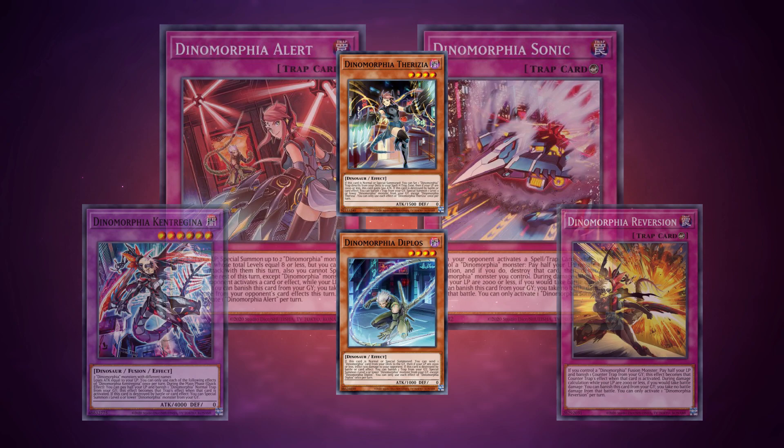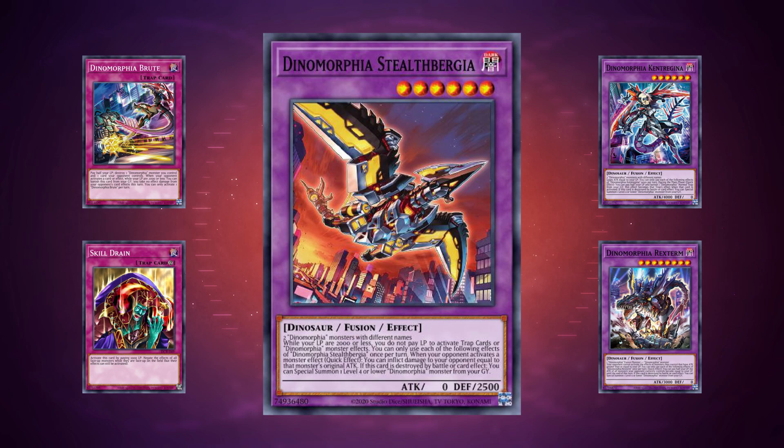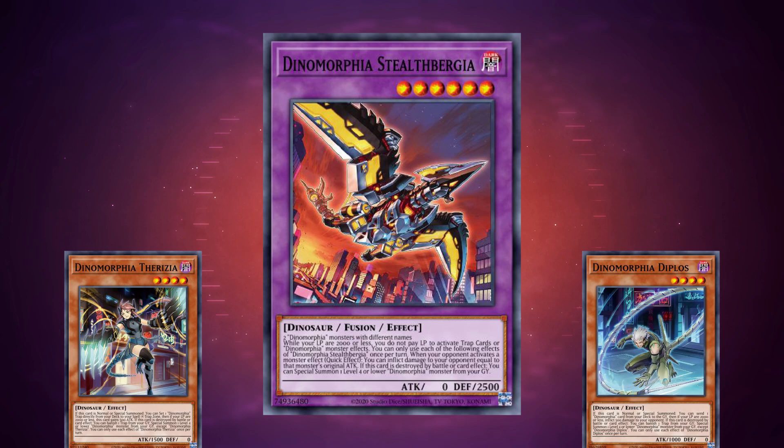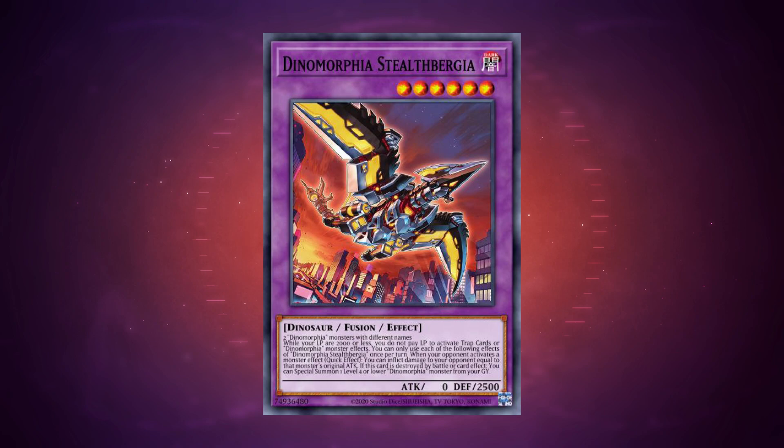All fusion monsters have a slightly better floating effect, so you can get access to new traps without always burning resources. First up is Dynamorphia Stealth Burgia — a Level 6 fusion with 0 ATK and 2500 DEF, requiring two Dynamorphia monsters with different names. Its continuous effect means that once you're at 2000 or fewer life points, you no longer have to pay life points to activate any trap or Dynamorphia monster effect. On a hard once per turn quick effect, when your opponent activates a monster effect, you can burn them for damage equal to that monster's original ATK.